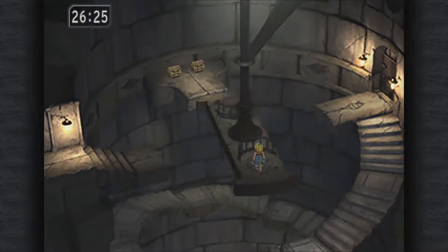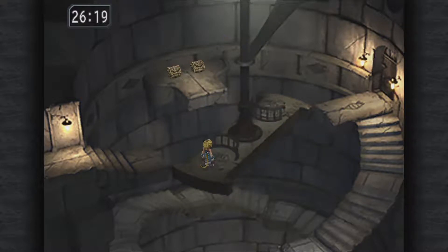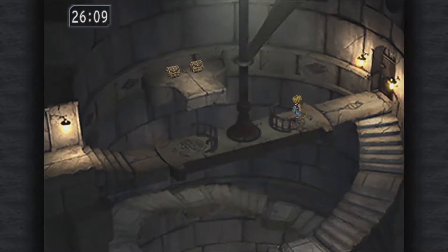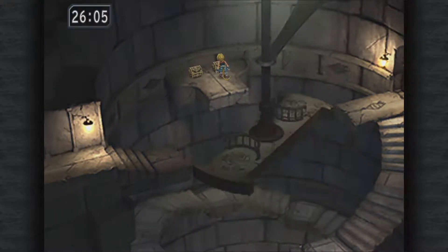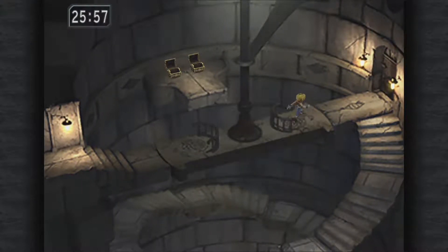I can actually jump on this, right. I need to go over to this side, then I need to get back on and then jump back off. Tent and Ice Brand — cool! I did not get the Ice Brand earlier, so I'm really glad that I got one here.